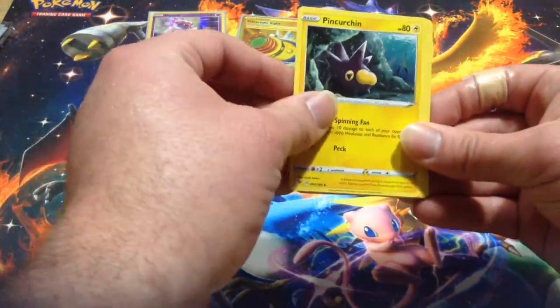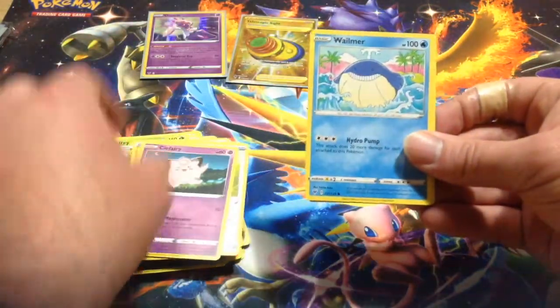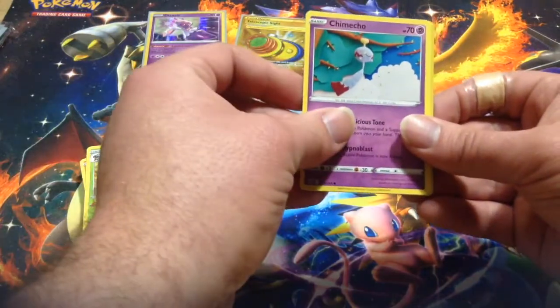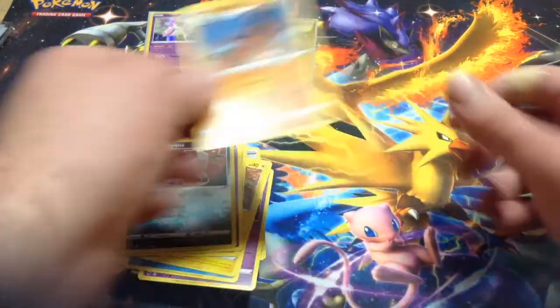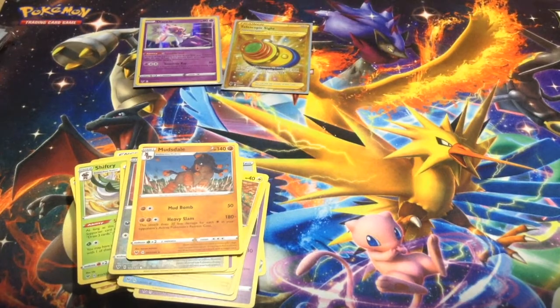Tremelion. Clefairy, Whelmer, Tainamo, Riolu, Chimeco, Chime-Chime, probably Chiana, and a Mudsdale. I really hope you enjoyed today's video. Thank you for watching. I'll see you next time.